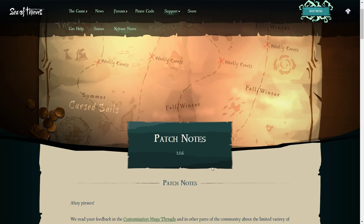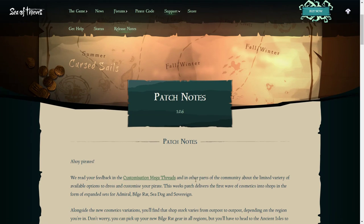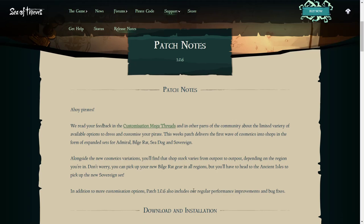Let's get straight into the new patch notes. Ahoy pirates — they've read your feedback in the customization mega threads about the limited variety of options to dress and customize your pirate. This week's patch delivers the first wave of cosmetics into the shops in the form of expanded sets of Admiral, Obligé Rat, Sea Dog, and Sovereign. Shop stock now varies from outpost to outpost depending on your region.